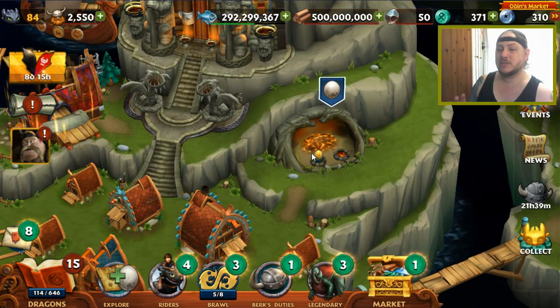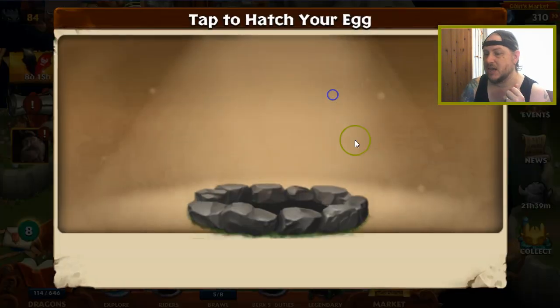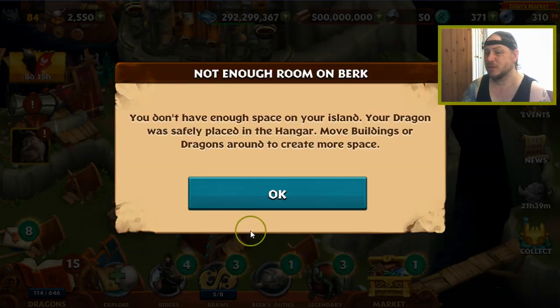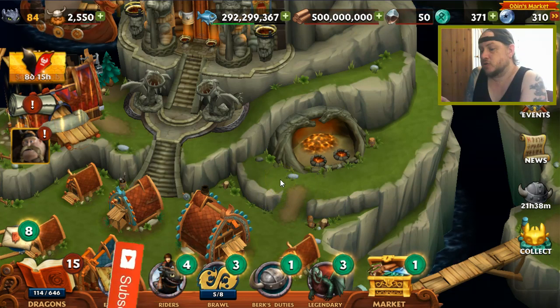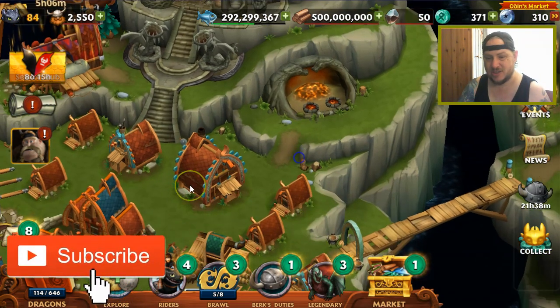I've heard on the forums there's some sort of glitch where this Fusion is taking people's Monstrous Nightmares — even if you've got a really high level one, they seem to be taking it. So I thought what I would do is catch one so that if they need a Monstrous Nightmare for this Fusion, I've got a low level one. That's what I've just done.